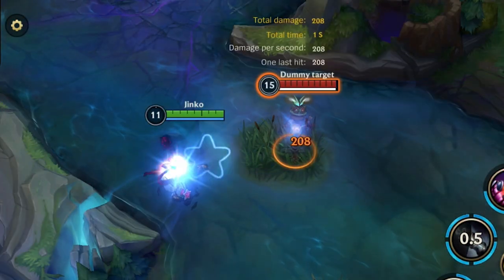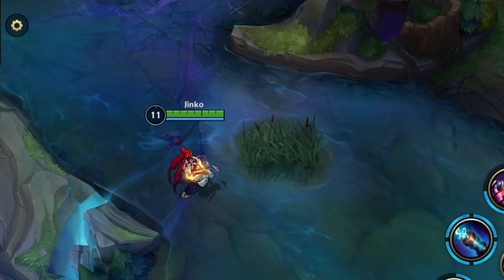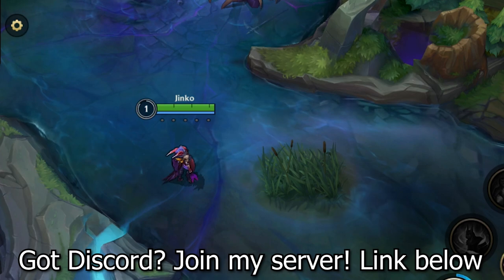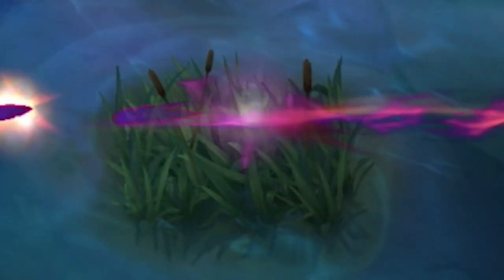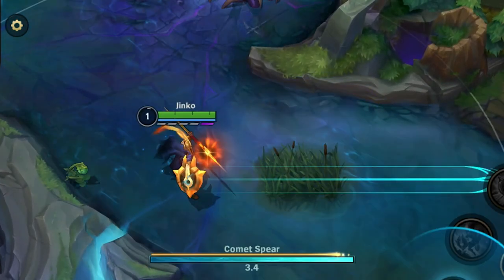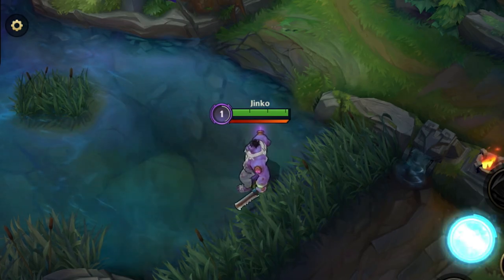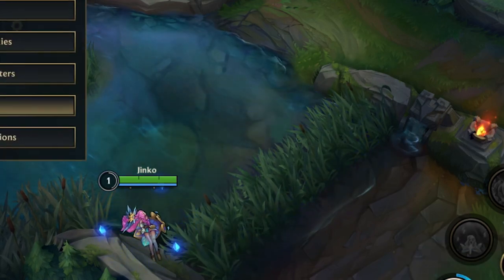Usually when players want to check if an enemy is inside a bush they use an ability that stops once it touches its target — for example Jinx's Zap or Ziggs bombs. But you should know that abilities that go through enemies can also help you check a bush, because when you hit an enemy that's hidden you still see the impact animation and special effects. This means you can check a bush with champions like Zaya, Varus, Seraphine, Pantheon, Mundo, and many more. This is even better than Jinx's Zap because you can see multiple enemies at once with one ability since it doesn't stop on the first hit.